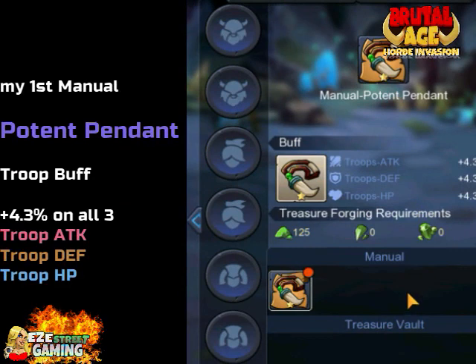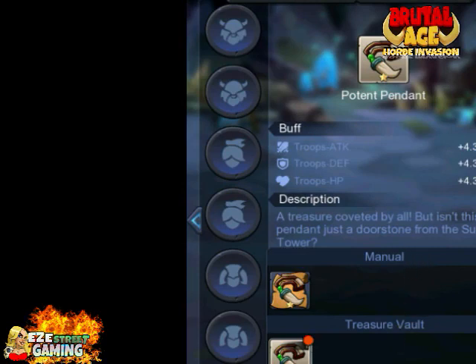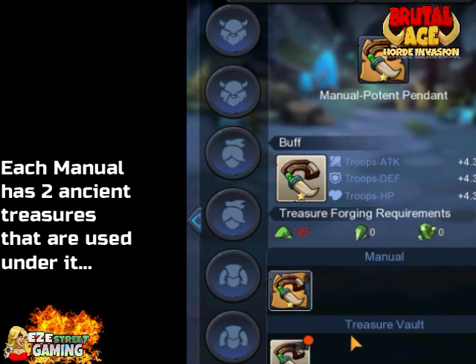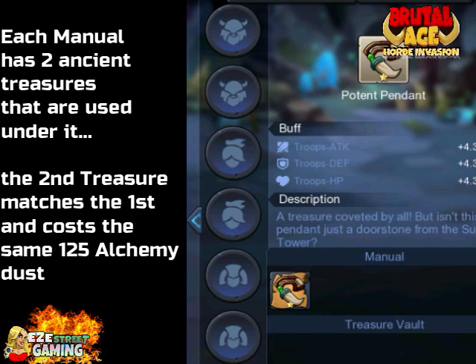So for my first manual in Ancient Treasures, I decided to get the Potent Pendant, which is actually the troop buff. It gives 4.3% on all three stats: troop attack, troop defense, and troop hit points. I'm not saying that's what you should start with — that's just what I did. You should start with whatever you use the most. Whether you go out and get all the yellow coins and assemble the 10 fragments into one manual, or you buy one, once it's installed you can use it for not one but two of the Ancient Treasures.